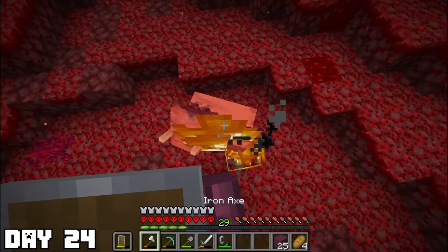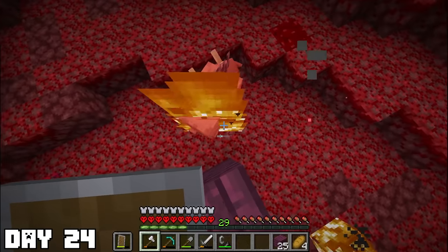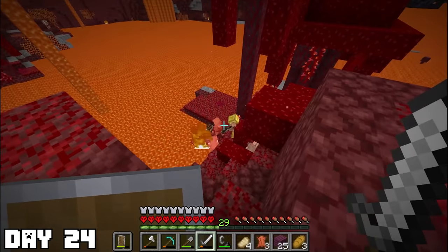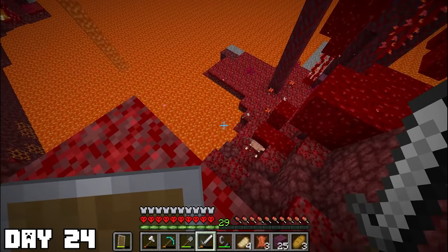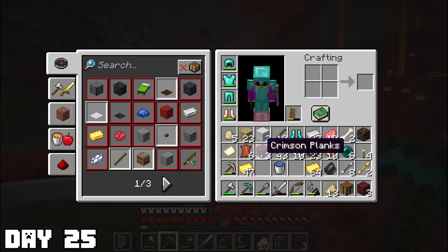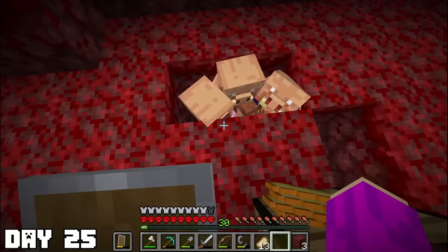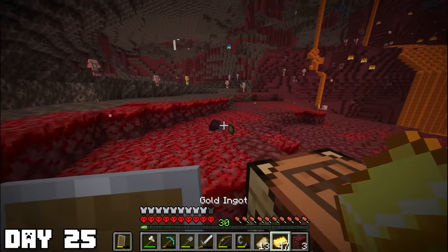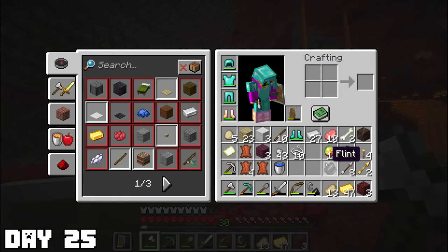Day twenty-four: I thought it'd be a good idea to go to the Nether and slay some hoglins to get leather for books. That wasn't the case — I wasted almost an entire day and hardly got any leather. But before I quit, I saw a party of piglins hunting down a bunch of hoglins, and that's when I realized I could actually get a lot of leather from piglin trades. Day twenty-five: I grabbed all my gold and returned to the Nether. I rounded up a bunch of piglins and put them in a hole, then it became a waiting game. It worked out — I got a lot of leather, pearls, string, and a lot of other things.